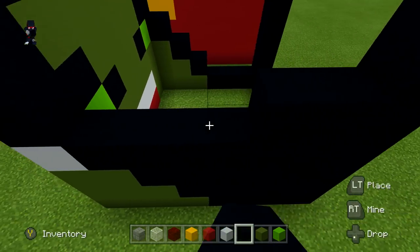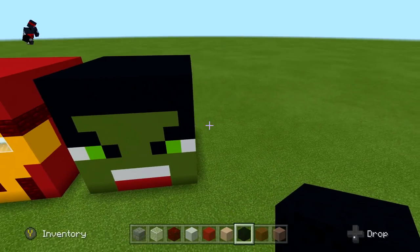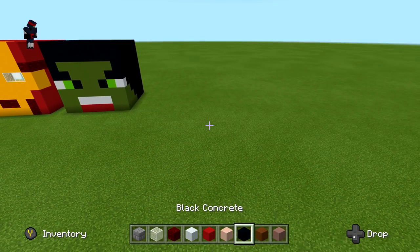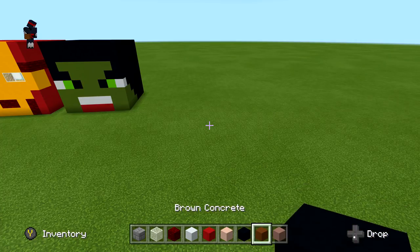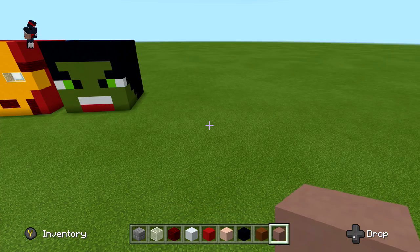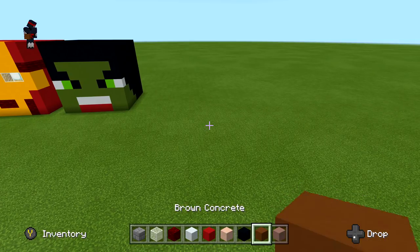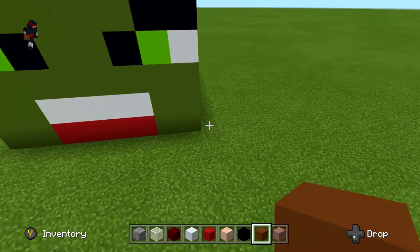We've finished Hulk. Hawkeye is right to the right and he's super simple — very plain. All you're going to need is white terracotta, black concrete for his eyeballs, brown concrete for the hair, and light gray terracotta for his lips plus a skin-tone block. Same setup: go three blocks to the right of Hulk to start.